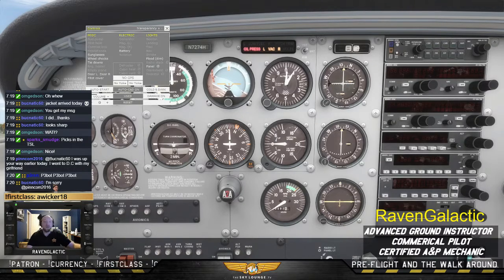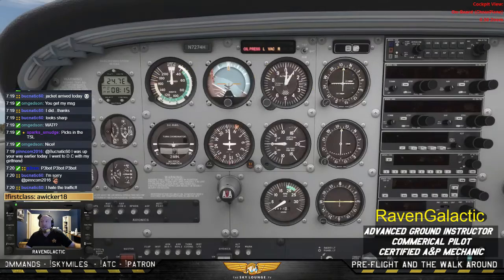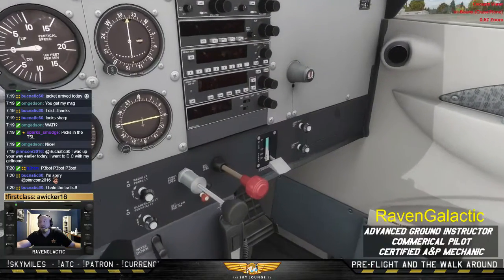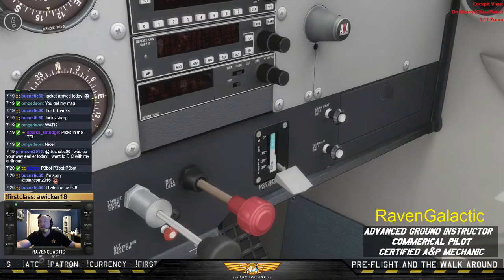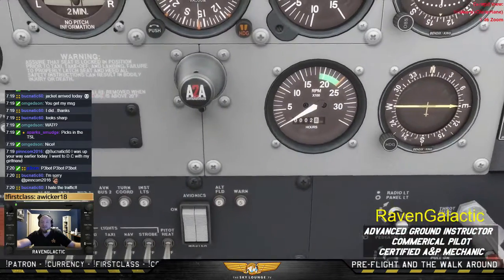Flaps down. Now that we have our master switch on, we'll go ahead and check and make sure the flaps come all the way down. That lever is right here — notice it's even shaped like a flap. It's something you almost have to use without looking at it sometimes.